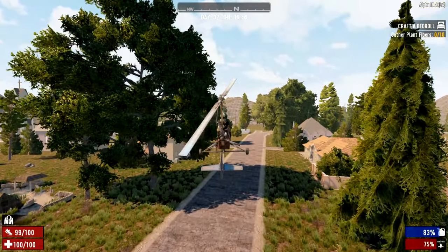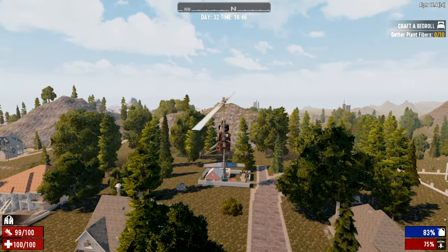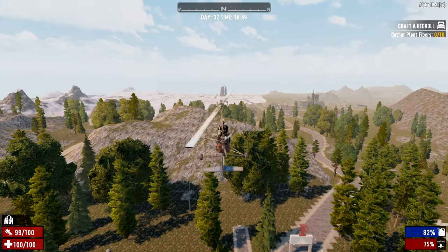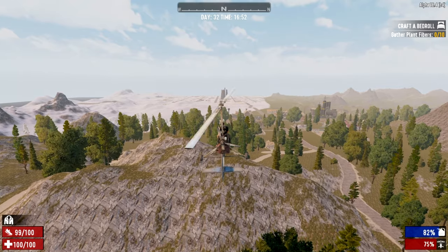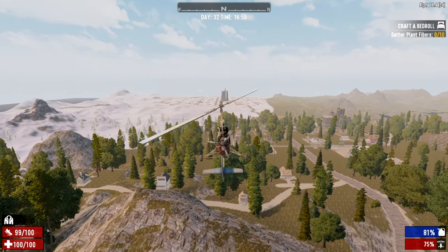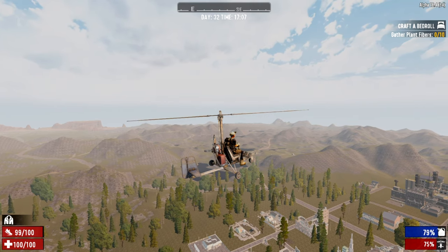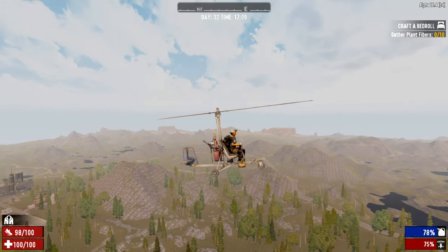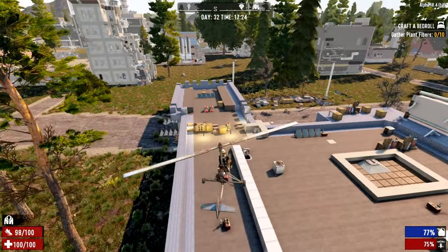If you ask yourself why do I even need a gyrocopter, some simple reasons are that it may not be super fast but you can see there's another city in the distance. This basically allows you to bypass all the terrain and all the obstacles. If you're continuing to go up that's an example of where you just need to press the C key a little bit — keep adjusting with C or space to set the angle, and then you can just come on down and try to land it. That's the basic control system.